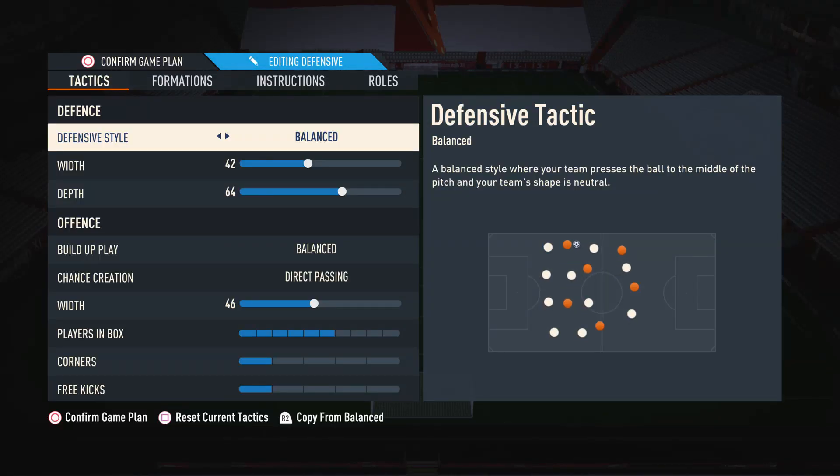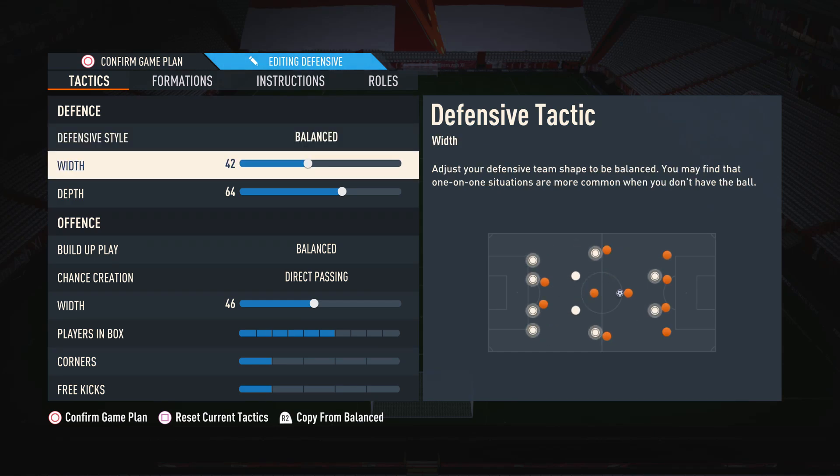Starting off with the custom tactics, for the defensive style I do suggest having this on balanced. The reason is it gives you the best control over your defenders — so when you need to press your opponent you are able to do so, and when you want to drop off and be a bit more passive, you can do that as well. Balance gives you the variety and control over your defense, which is super useful in the current state of this game.